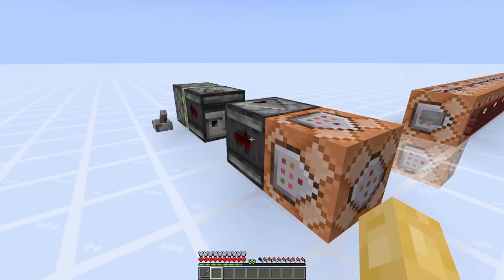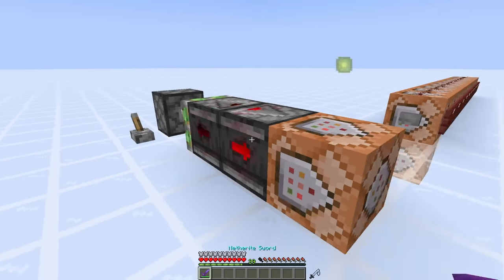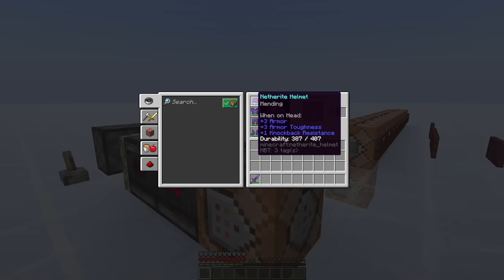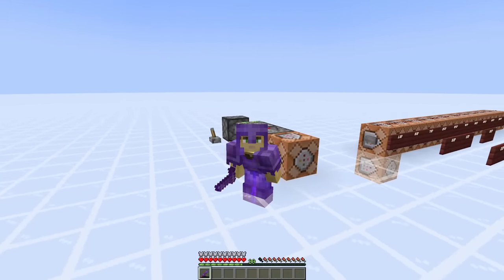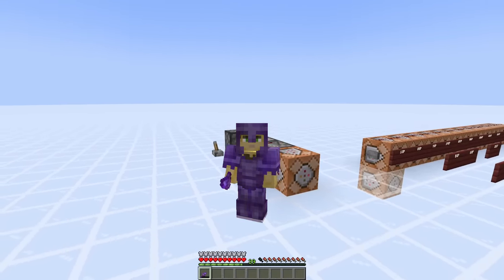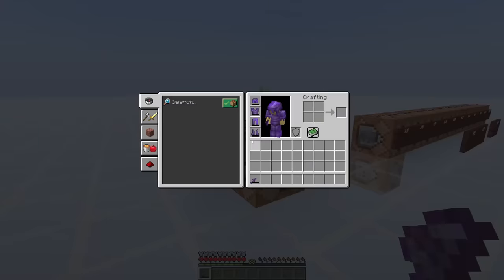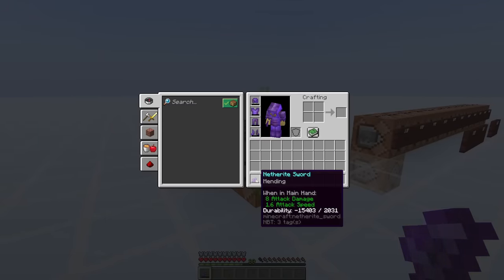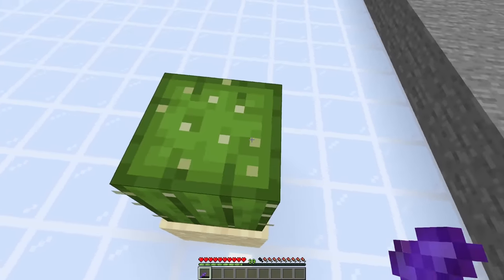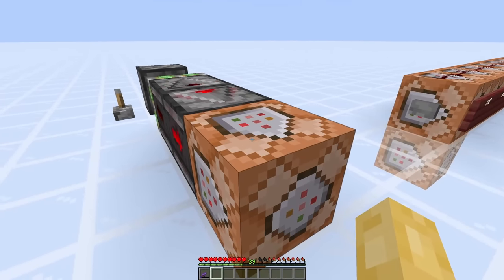The only way to make XP with negative values currently is with commands. And when they have a negative value, something very interesting happens when they interact with equipment such as armour and tools with Mending. If I start generating these XP orbs, what you'll start seeing is the durability starts getting sapped away from all of my gear. I actually just noticed something pretty funny — my durability has gone into negative values, which means the instant I take damage... that's hilarious. It would be pretty cool if there was a way to interact with negative XP orbs in survival.